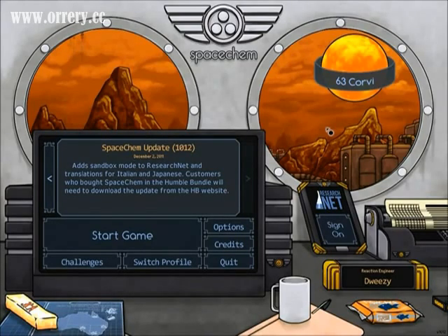Hey guys, Dweezy here again, bringing you another gift grab guide for the game SpaceChem, and the achievement to get is called Polar Exhibition, in which you have to complete level 2-5 called There's Something in the Fish Cake. If you've already played up until level 2-5, all you have to do is run the solution for 2-5 and you'll see the achievement pop up for you.